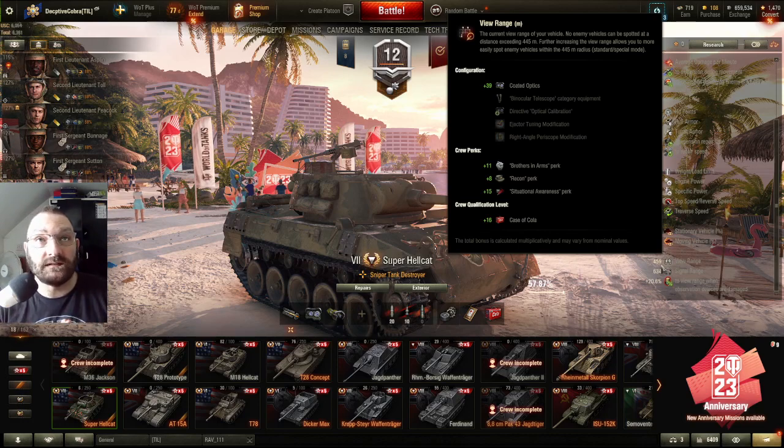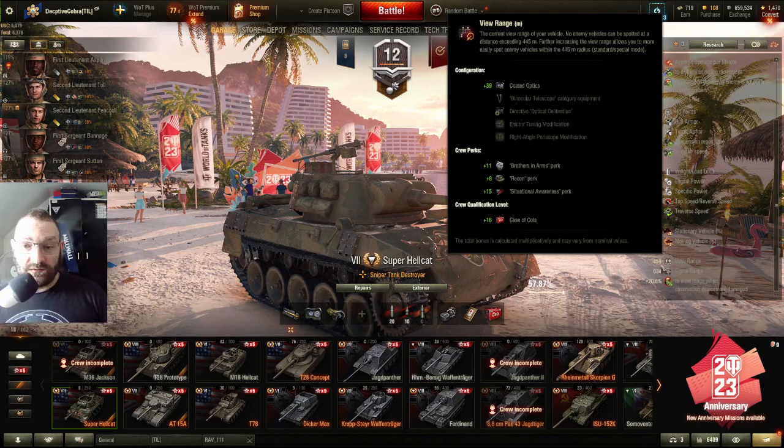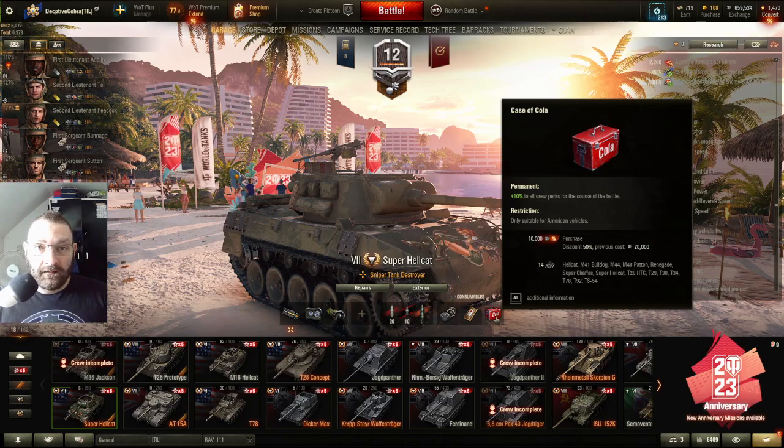My Super Hellcat currently has my Jackson crew in it, and with current equipment it has a 459 meter view range — better than some unmodified light tanks. It all comes down to your crew. To prove it, take your favorite tank and buy a brand new crew at 50 percent base — no skills, no boosters, no food, no cola, nothing — and play five games. You will see the difference between a fresh 50 percent nobody crew versus a crew with three or four tiers of skills.